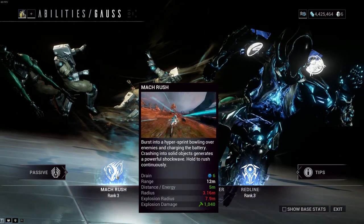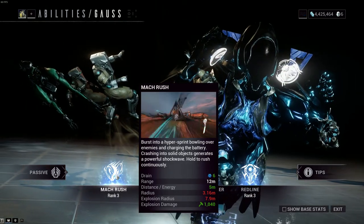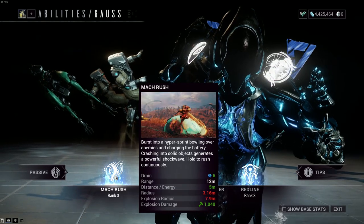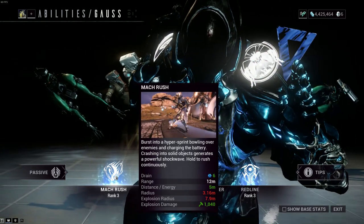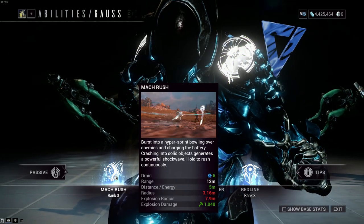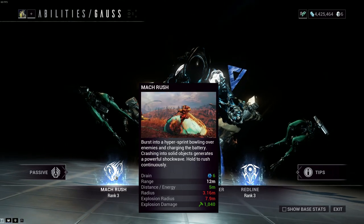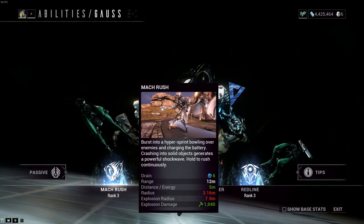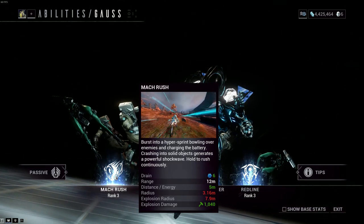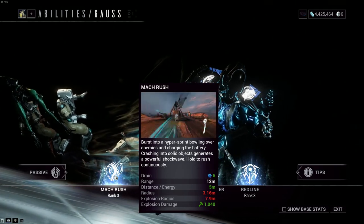Mach Rush bursts into a hyper-sprint, bowling over enemies and charging the battery, crashing into solid objects generates a powerful shockwave — hold to rush continuously. This is basically the equivalent of Volt's number 2, the second ability. You just fly everywhere, bump into things, cause a bit of damage, and off you go. It's as simple as that, there's not much to it. It also increases his battery whilst you're doing that.